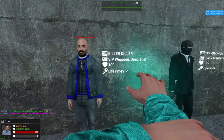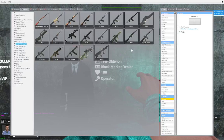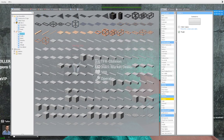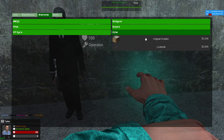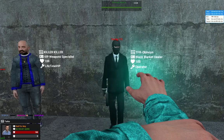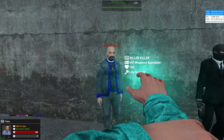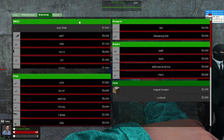These people can self-supply, but the black market dealers cannot self-supply — they only sell the keypad crackers and the lockpicks. The VIP guns dealers sell those two items plus snipers, shotguns, VIP guns, rifles, and SMGs.